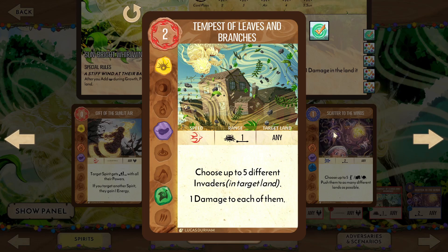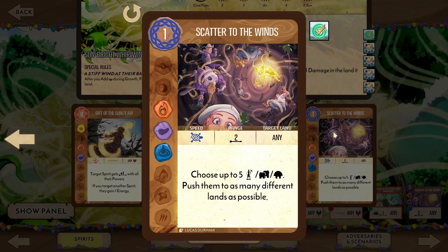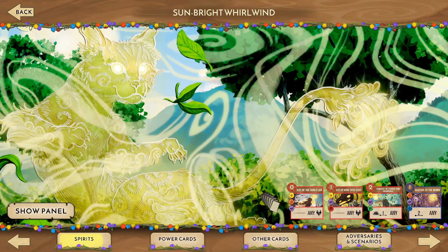Note that Tempest of Leaves and Branches is the only power that requires a sacred site, so while we tend to flit about with our presence depending on where the invaders explore, consider your position before committing to this power. Scatter to the Winds is a solid control power, pushing up to 5 non-city invaders on to different lands. Even though its strength is mitigated somewhat by its lack of focus, there's still a lot of value provided, even if we can't always maximize its use. And with that, let's get started on a demo game.